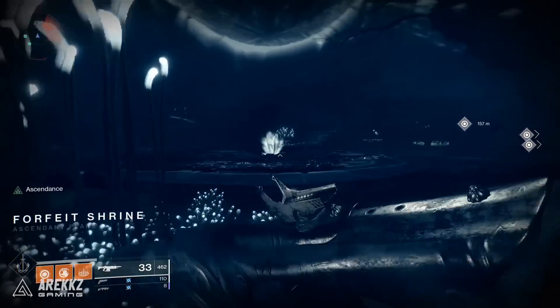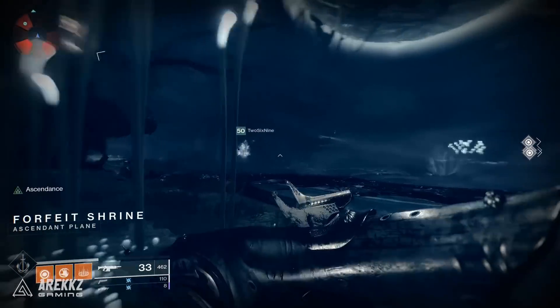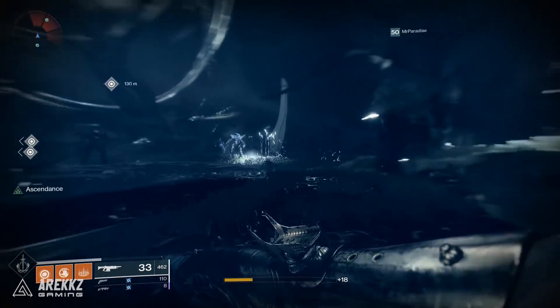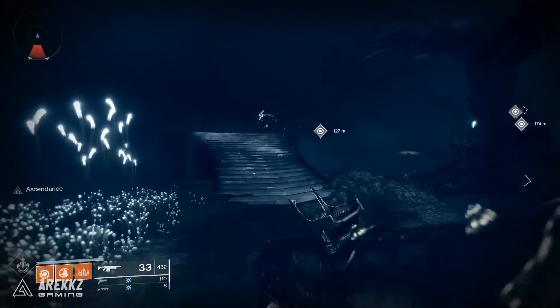Last week's challenge had you taking down blights and then shooting crystals to complete it. Meanwhile this time the focus is the three orbs and the really powerful knights. In the centre of the room is a zone for you to dunk the orbs, and on the outskirts are three separate ones — ideally one for each team member.